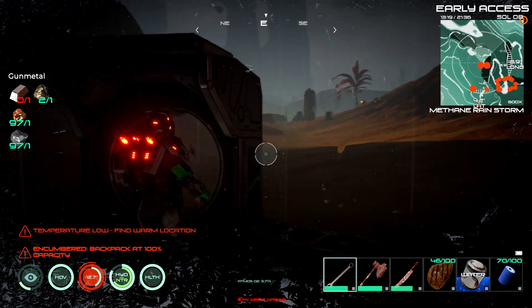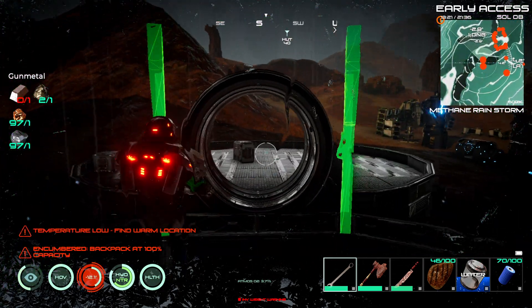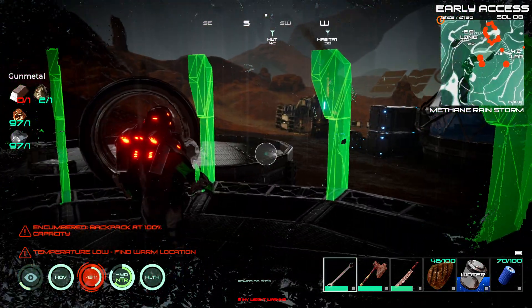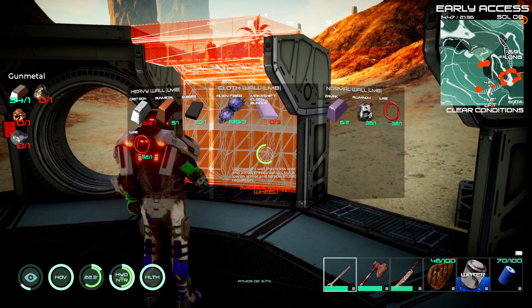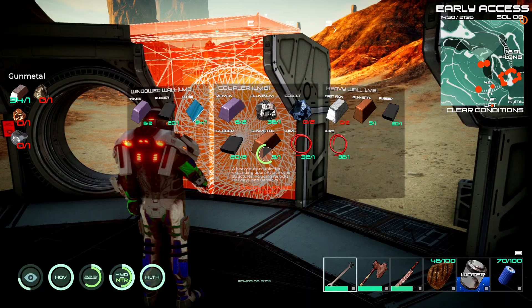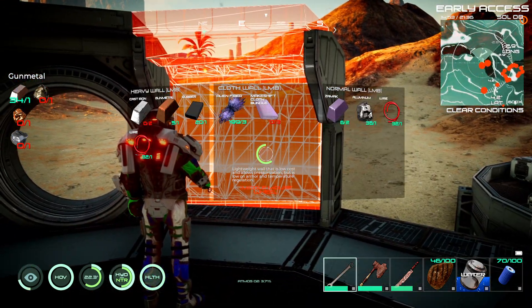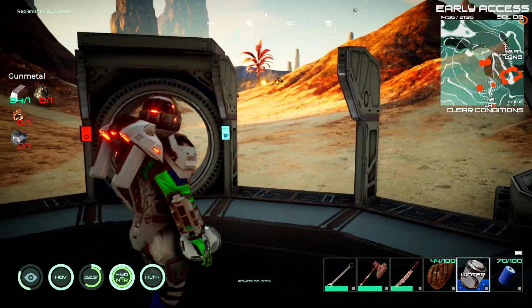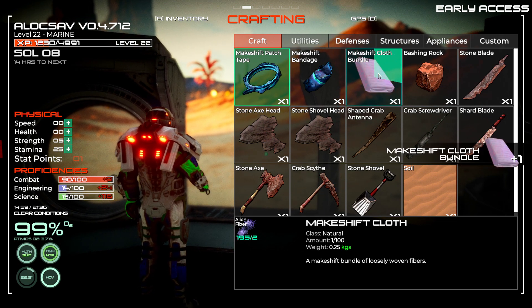I have to begin repairs on these things first. I need zamak - just zamak and aluminum, pretty cool. Then I can do another biodome or just build it up and dismantle it. Let's get the zamak first. All the pillars are in, so now I'm just gonna use cloth for the walls since normal walls take wires and cloth just takes rubber. I'm gonna put a coupler on this side to make an entrance. Cloth walls work just fine - enemies don't glitch into the base anymore like they did before.